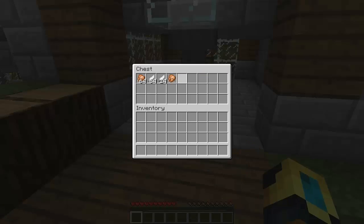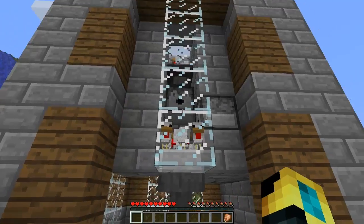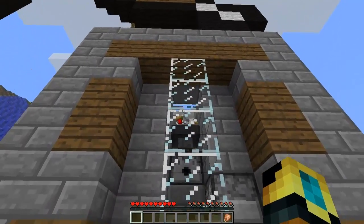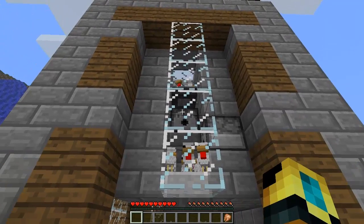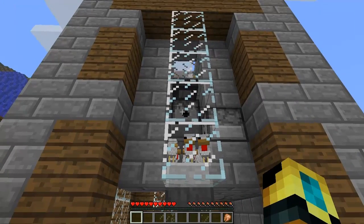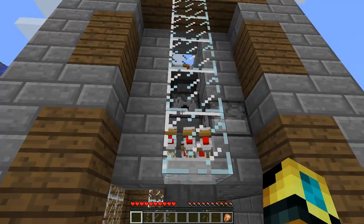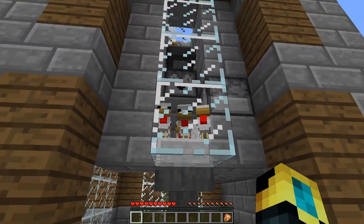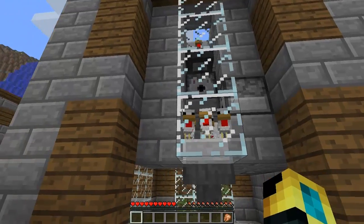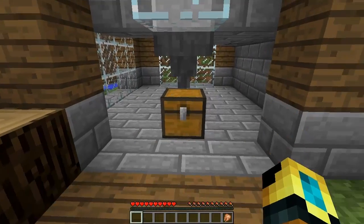I've made this contraption right here. Basically, there are brohounds up there, and when they lay eggs it goes through the hopper into the dispenser, and the dispenser dispenses the eggs, and these little guys get born. This one right here dispenses a lava bucket — because the half slab is there, it doesn't kill them, it only kills the big chickens.